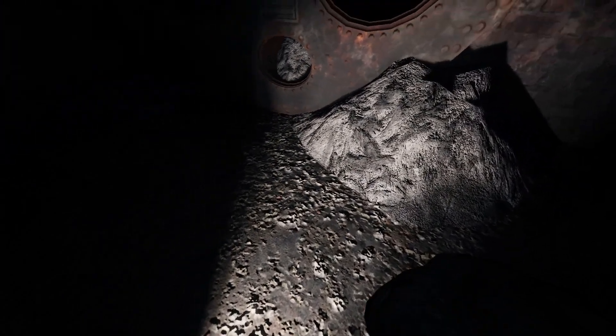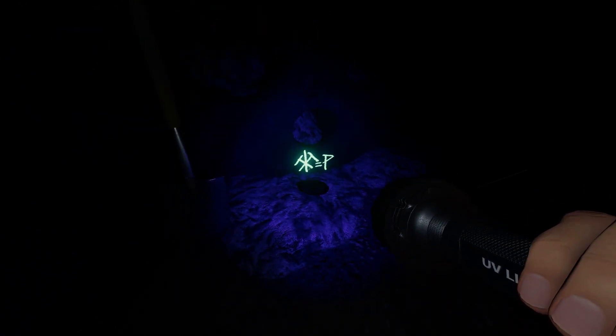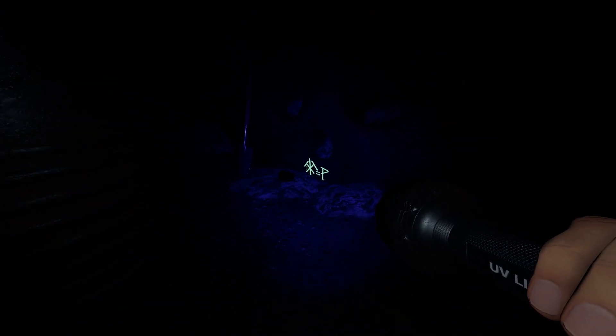There's even coal here for you to pick up and look at. What we're looking for is in this room somewhere — we need to find a symbol. We were using a UV light previously, and now we use a UV light to find the symbol. And look at that — symbol equals P. So now we have the first letter, and we know that it is P. Now we go find the next letter.